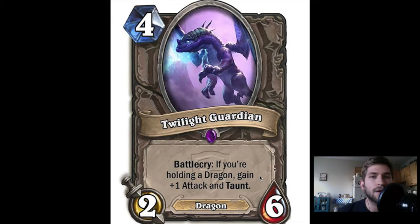The first card I've chosen is Twilight Guardian — 4 cost, 2-6, Battlecry: if you're holding a dragon, gain +1 attack and taunt. One of the things we saw with Black Rock Mountain, where it tried to make dragon decks viable, is that they just didn't have the burst, but they couldn't really survive long enough to play the big dragons like Ysera, Alexstrasza, or Nefarian. I think Twilight Guardian is a step in the right direction towards making dragon decks more viable.